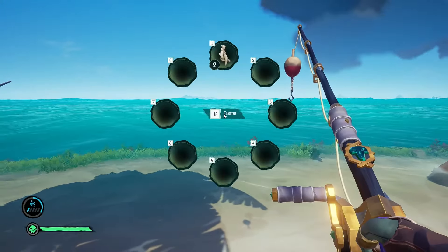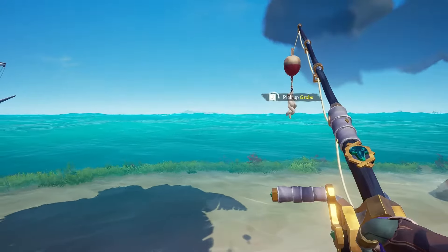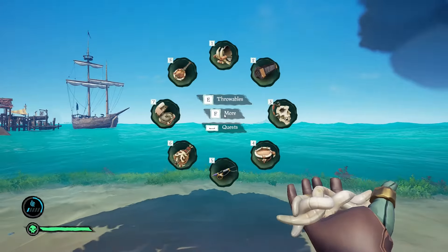Now you need to choose whether you bait or not. Choosing different baits can allow you to catch different fish species. That's also relevant if you're in the creek area, as different sections of the map have different species of fish spawning. So keep that in mind.